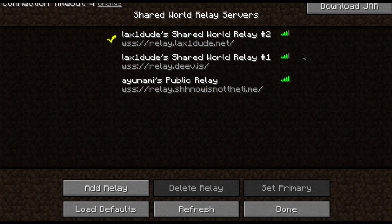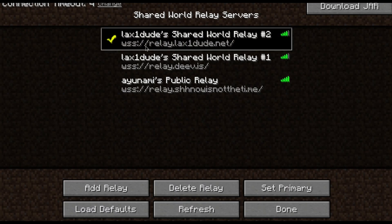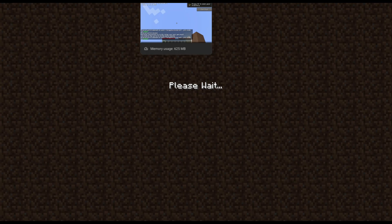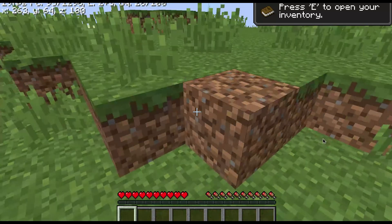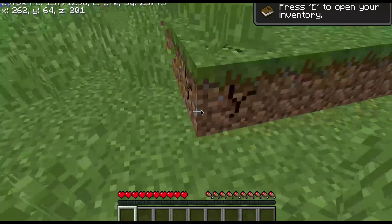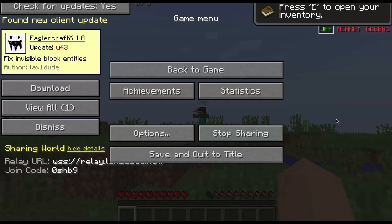The option with the better bar will be the better choice. Make sure you're on WSS Relay — click on it, then click Refresh and click Done. Click Direct Connection, then Join Shared World and enter that code — for example, 0SHB9. As you can see, I've joined into the world. I can see myself there — the lag isn't that bad; right here I'm not experiencing any lag at all. This is actually insane — I thought there'd be a bit of lag but there's none at all.